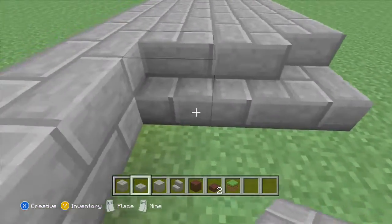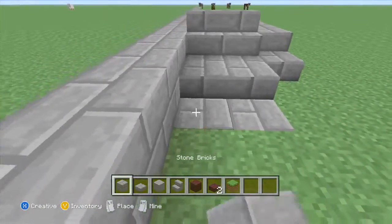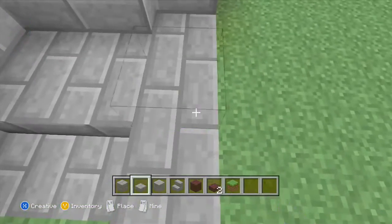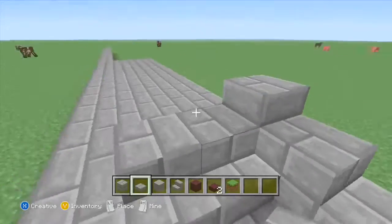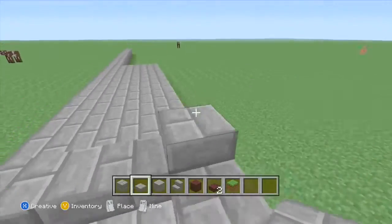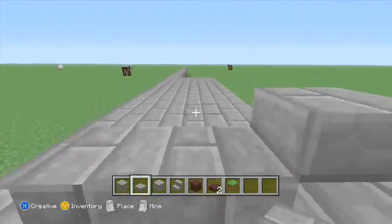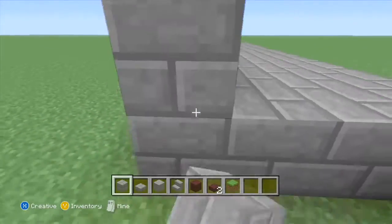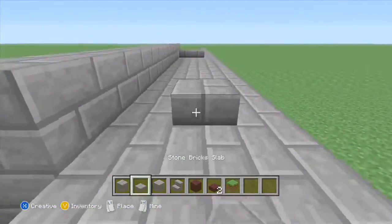Place some stairs, place some slabs at the back and in front. Dig two holes and place those stone bricks right there. We're then going to place one, two, three, four. This side has to always be a block or a slab higher than this side. Once you've done that, we're going to fill this end all the way to the end, get some stairs, and get your slabs and place them behind.